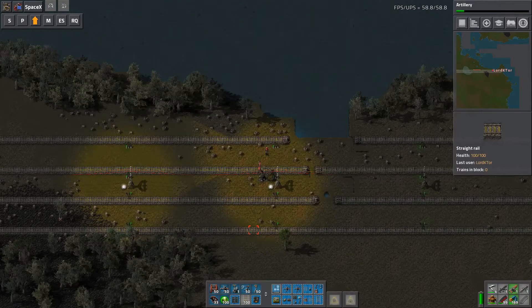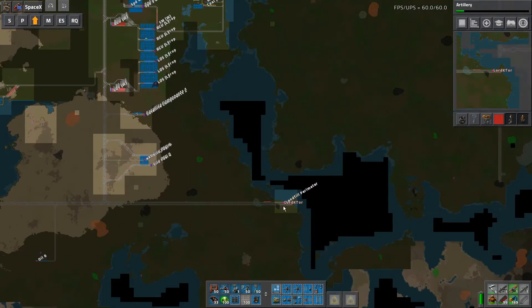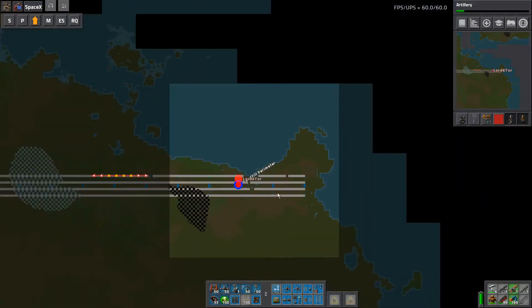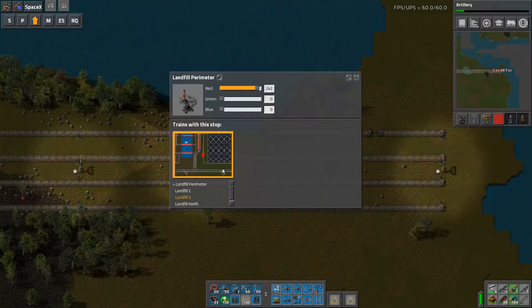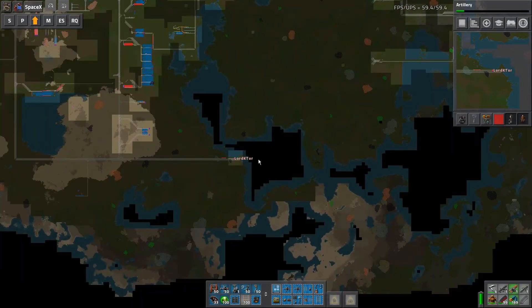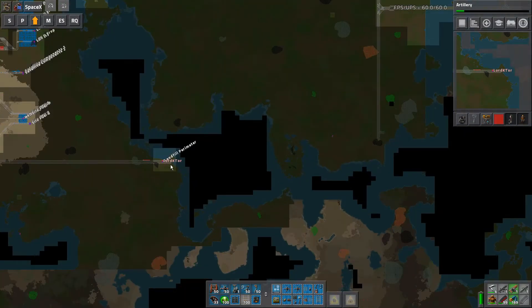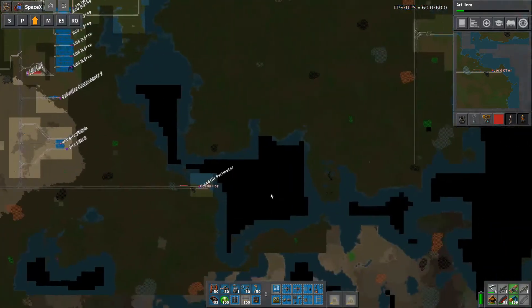Welcome back to Factorio MSX Gigabase. I'm standing at the lower southern part of the perimeter near the disconnected lake. I've just set up a new train stop and called the landfill train — it's a little bit away but it's on its way. That will enable us to punch through and connect the inner perimeter, and then we can back-landfill pretty much all of this. There's a hell of a lot of landfill to do.